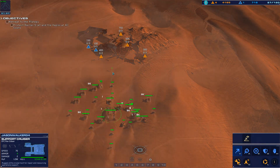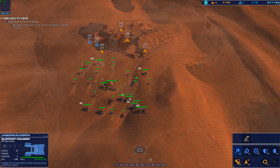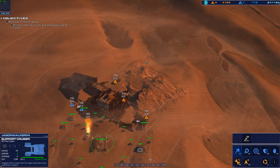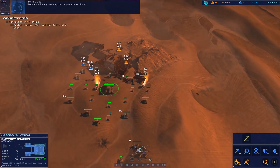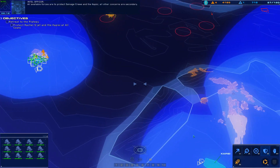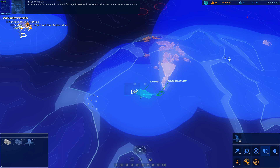Not good. I'm just going to keep Arnett's going, ship out soon. As soon as I get down I'm going to haul in. Picking up sensor contacts all around us — we must pull back to the Capisi. Get back to the Capisi immediately. Galseon units approaching — this is going to be close. All available forces are to protect salvage crews and the Capisi. All other concerns are secondary.